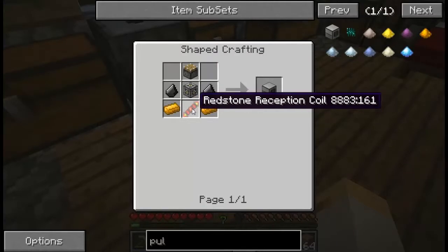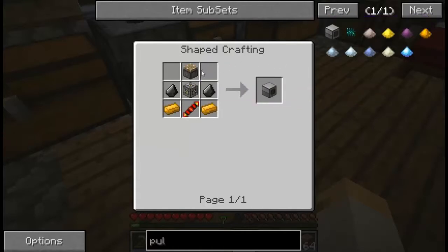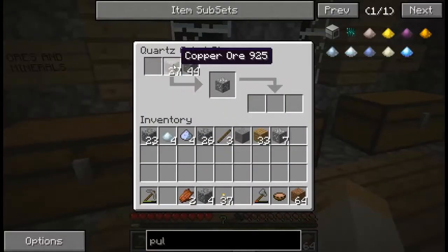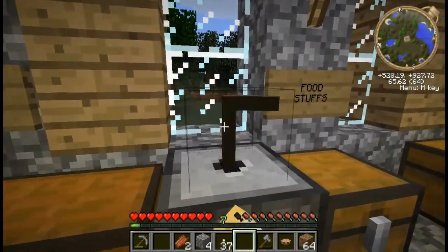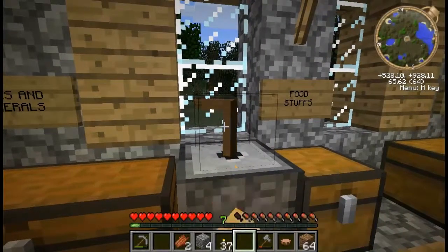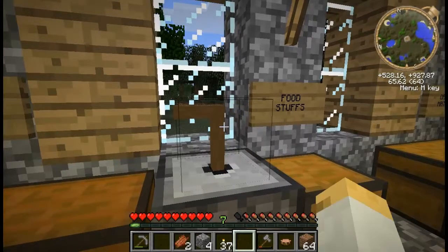Two flint, two copper, a redstone reception coil which is made from redstone, redstone, and gold like that. And a piston and a machine frame. So we'll go ahead and do a couple of these. It takes forever — I'm actually just going to go off camera and do this because it's going to take a very long time. See ya.